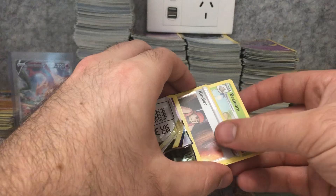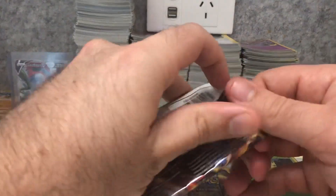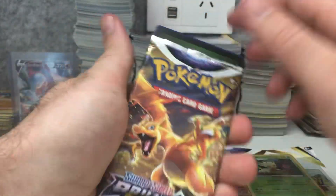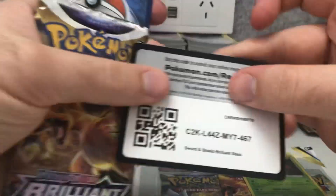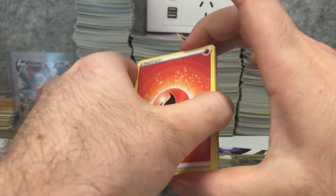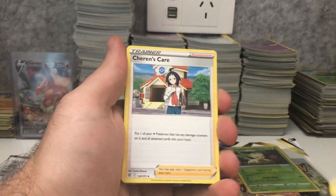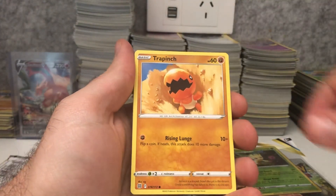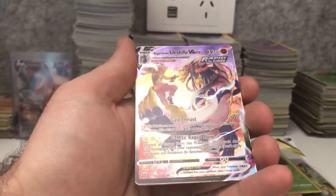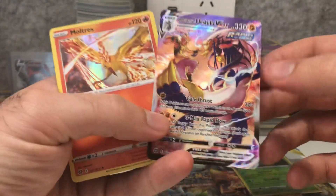Got a white code in that one. Just a reverse holo of a Kindler. Charizard pack next — there's something in this one. There's the code. I see some shining stuff around the edges — we got a fire energy, a Pyrin, Flop, Char's care, Bantic, Trap, Inch Throw, Shroomish, a Piplup, Turtwig. Oh wow, we got a Rapid Strike Urshifu V-Max from the trainer gallery — very nice — and a Moltres holographic.